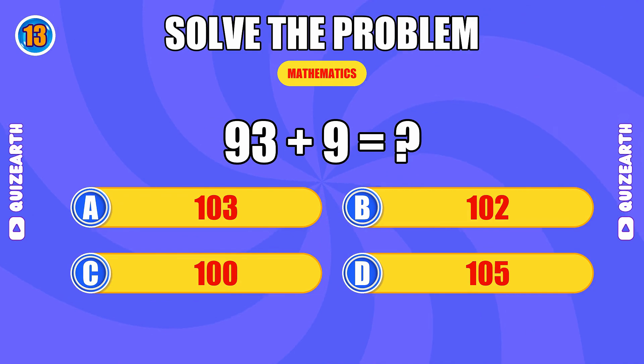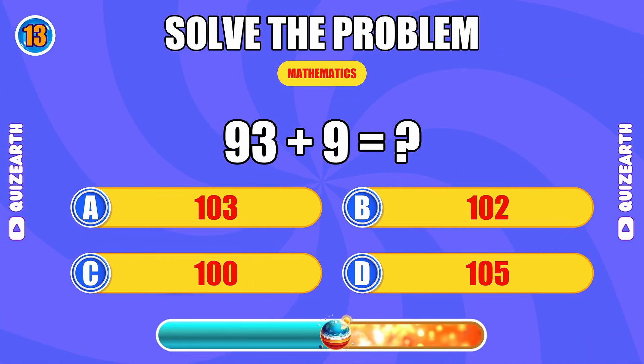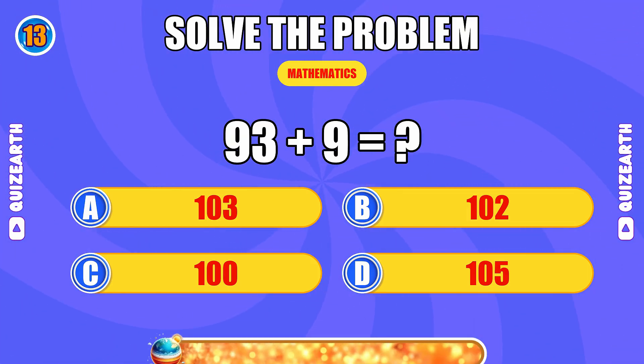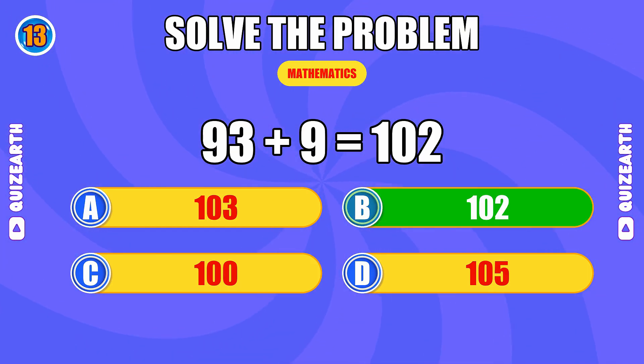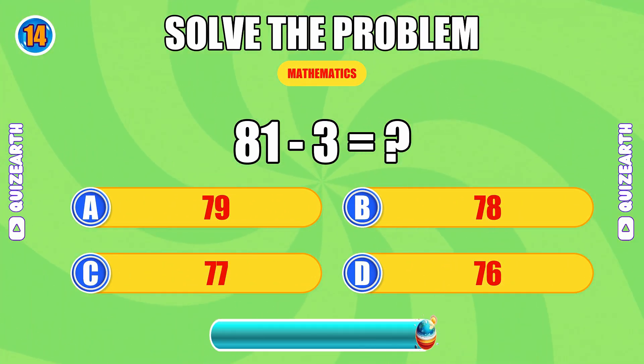What is 93 plus 9? Beast mode, the answer is 102. How much is 81 minus 3?